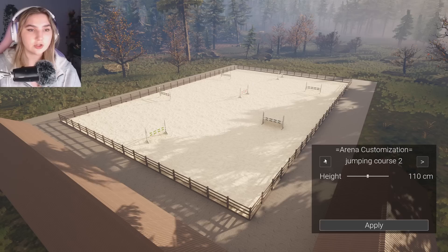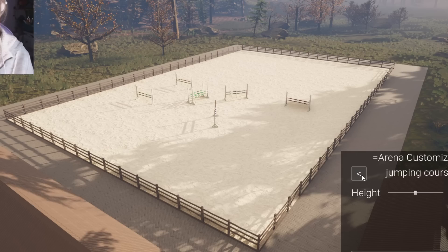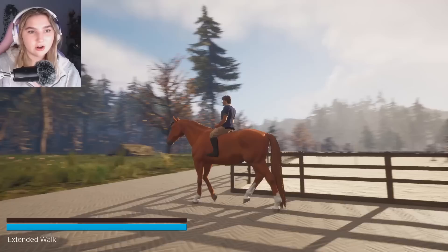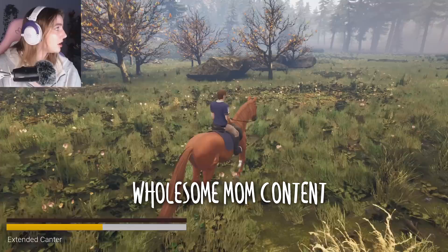Jumping course one is more compact and jumping course two is more spread out. I personally like courses that are spread out. Look at how tall this horse is — we love the tall horses! She's way above the fence too. Here's the pasture, and look at the graphics. I can already tell the gameplay on this game is going to be immaculate.